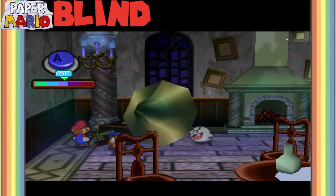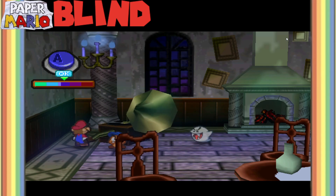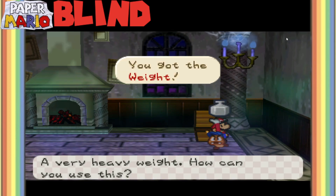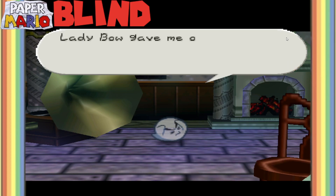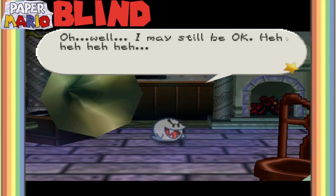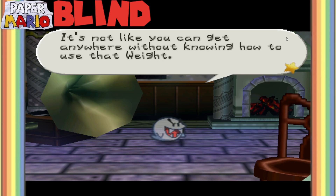How long do I need to do this? We got some weight. Oh no! Lady Bow keeping one - drop the card. That treasure chest. She's gonna punish me so bad if she finds out about this. It's not like you can get anywhere without knowing how to use that weight.